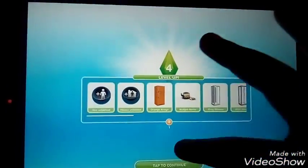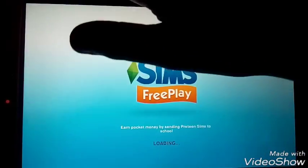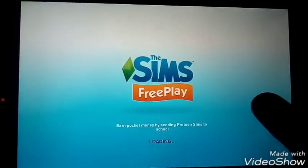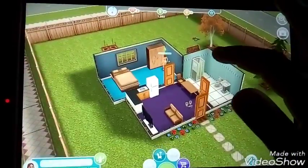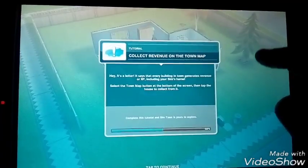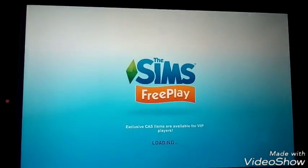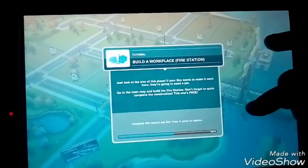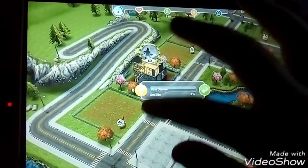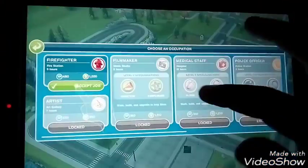Oh my gosh, she's doing it in sleepwear! Level up! Before I do anything else I'm not going to claim a daily reward yet. Change back — change into everyday clothes. There's our lovely sim back! Collect revenue. Build a workplace — don't really want to build it but you know. We're gonna get a job at the fire station — accept the job.